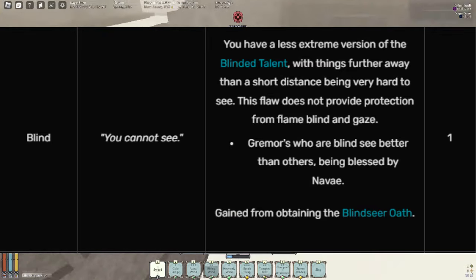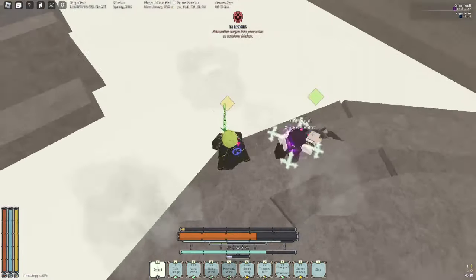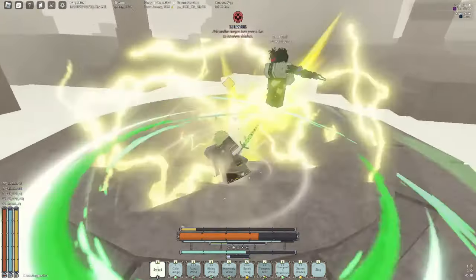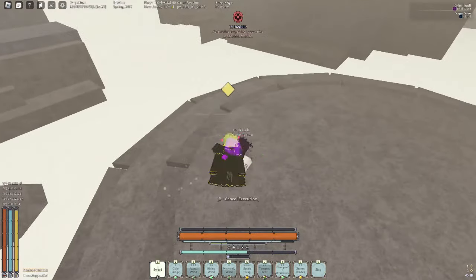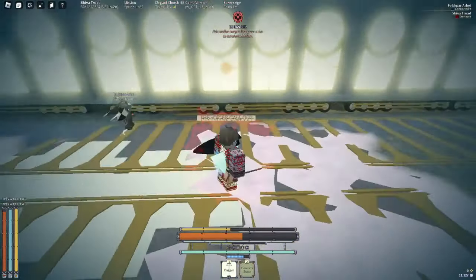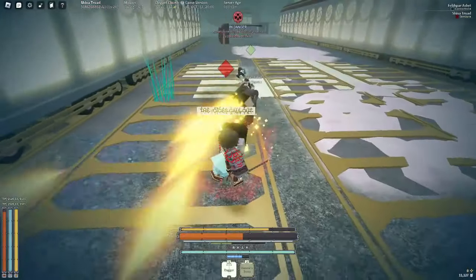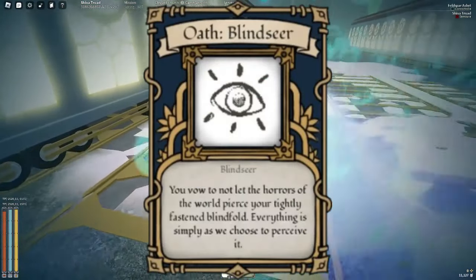The Blind flaw is a flaw that is tied to obtaining the Blind Seer Oath. What this does is essentially it just makes your character blind and you're unable to see just about anything — your sight is very limited. If you put on the Blind flaw without Blind Seer, that's what you see. The bypass of this flaw is obviously obtaining the Blind Seer Oath and then you get your vision back.